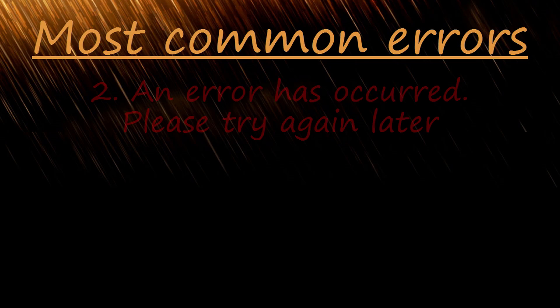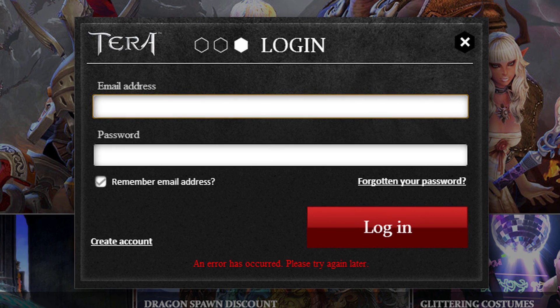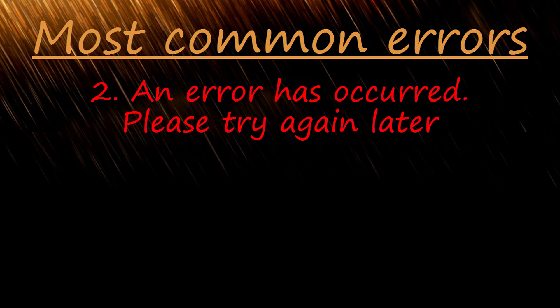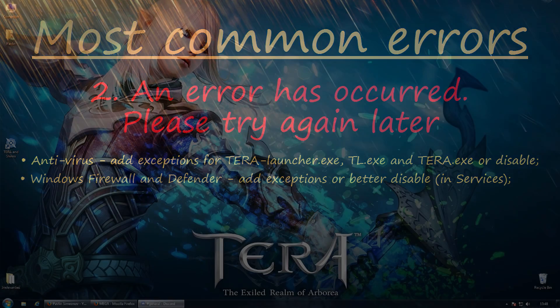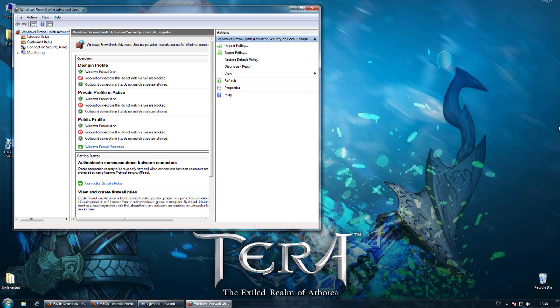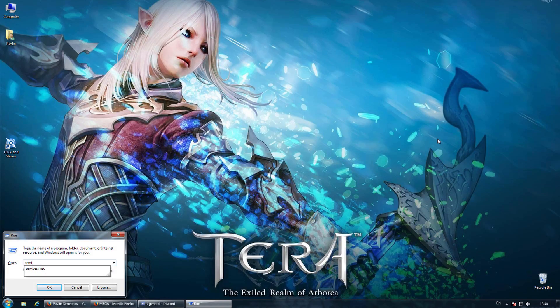Next on the list: 'An error has occurred, please try again later.' This is by far the most annoying issue. Here's a checklist of the most common reasons for it — eliminate them one by one until you find the real cause. Antivirus software: better disable it while downloading and patching, and later just add exceptions for the whole Terra folder and the main executable files. Windows Firewall and Windows Defender: add exceptions for Terra Launcher, TL, and Terra EXE, but it's better to disable them including similar third-party software — for example, Comodo Firewall — which is best uninstalled for the time being. Open the services list, find the two services mentioned above, and disable them.